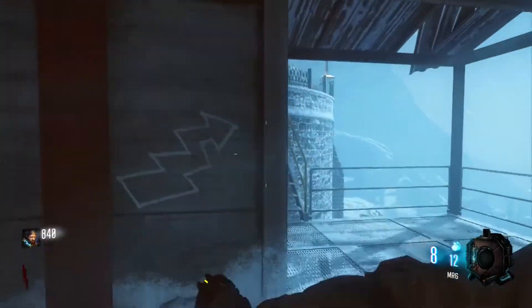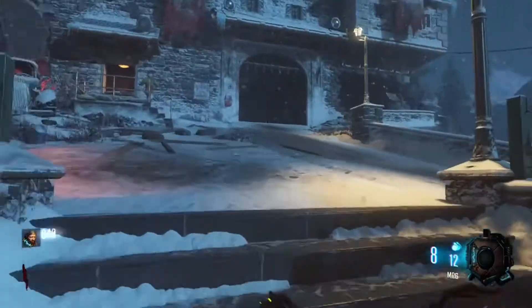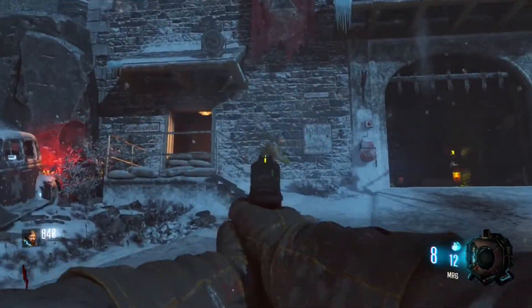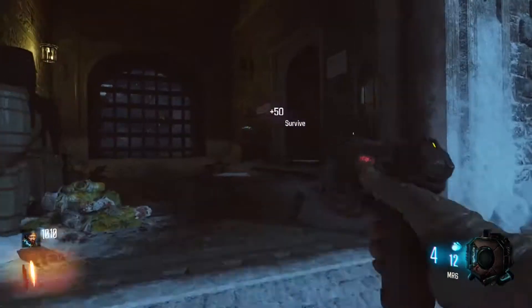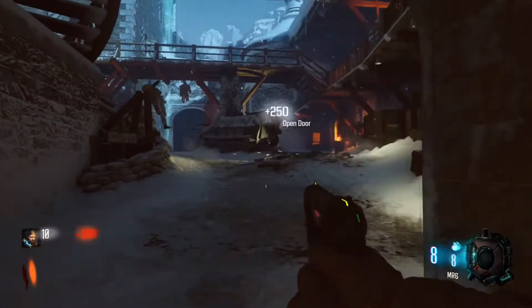What's going on guys? I'm JackRabbit here and today I'll be showing you how to get the normal bow. So you're gonna want to buy that right door at spawn, and once you get enough, you're gonna go up to this gate and buy the gate real quick.